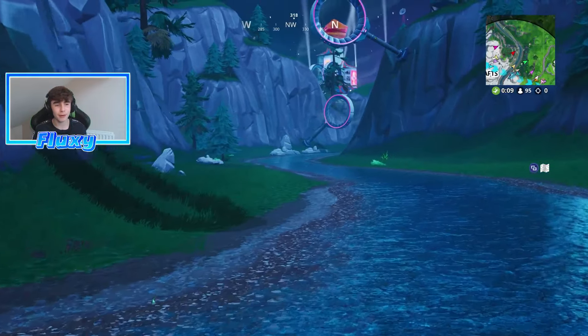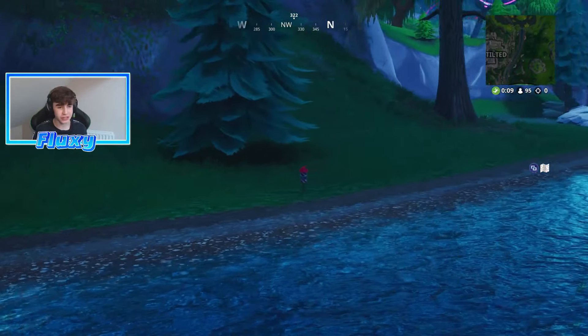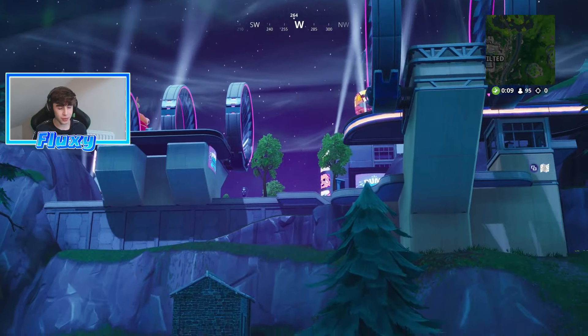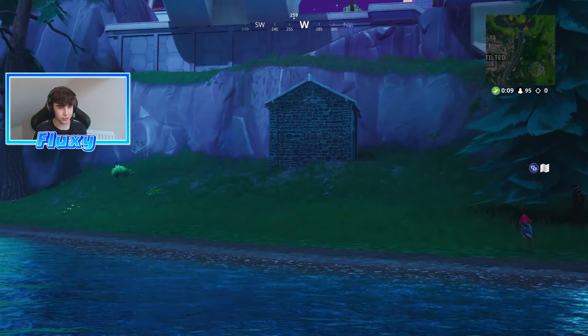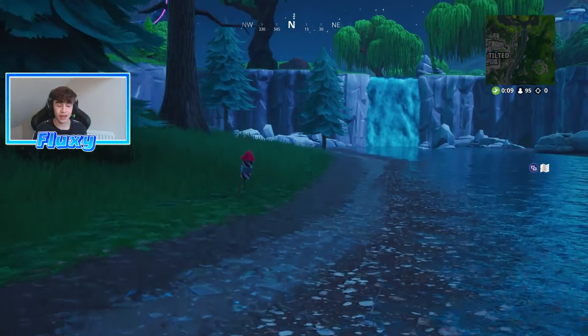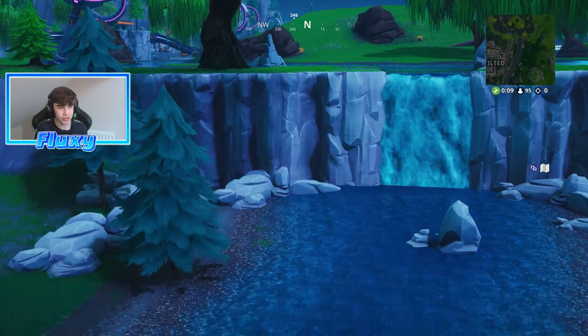There is another one just outside of Tilted Towers and Loot Lake — literally right outside of Tilted Towers. If you walk out straight away you will see it just right beside this little stone hut and then the big tree. All you're going to do is search it again and it will launch. It's just over here beside the big waterfall, so that is number two.